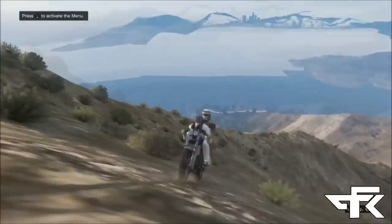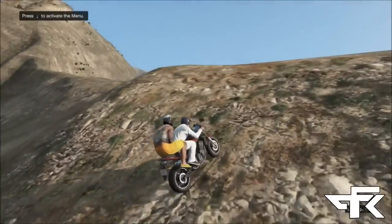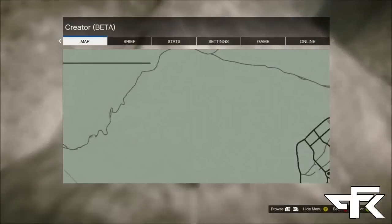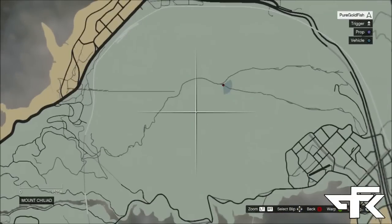To teleport friends across the map, be the driver of any vehicle — it doesn't really matter. I did it with the bike. My friend was on the back. Press Start, go to any location on the map, press A, and you will spawn to that location.